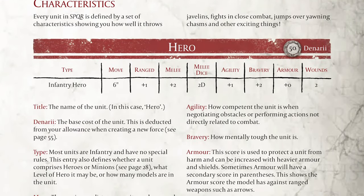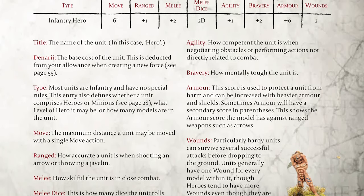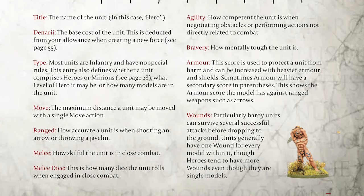The characteristics page shows a breakdown of the stats for the models and units, which include the usual tropes for move, melee, bravery (i.e. morale), and wounds (i.e. hits).